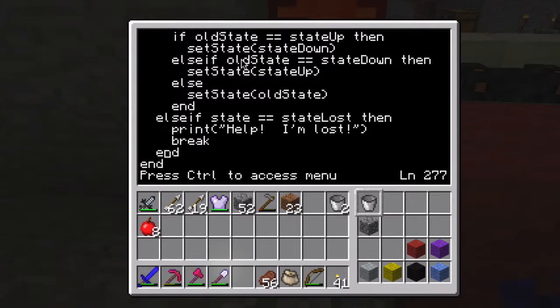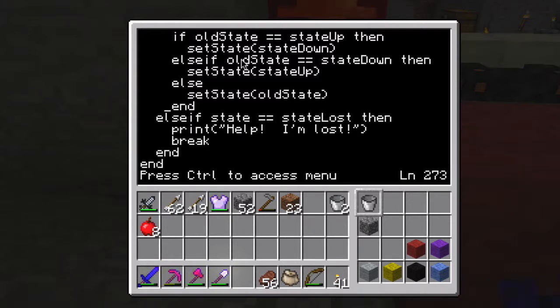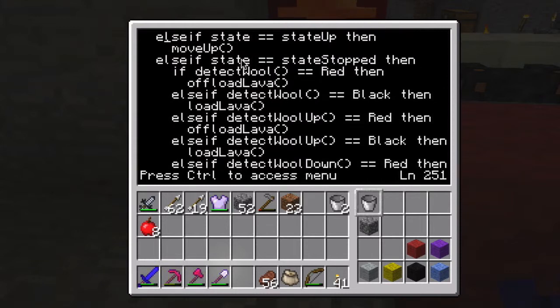Initially I thought this is where I would decrement the number of trips counter, but that would not work because of the way this is set up.